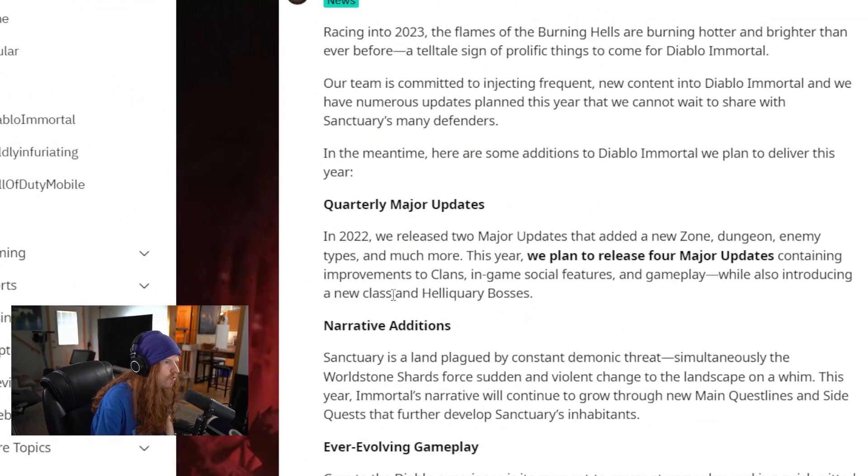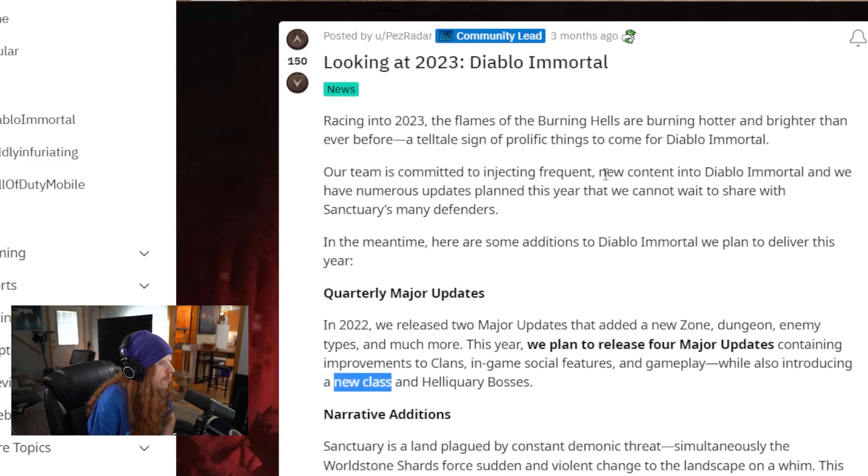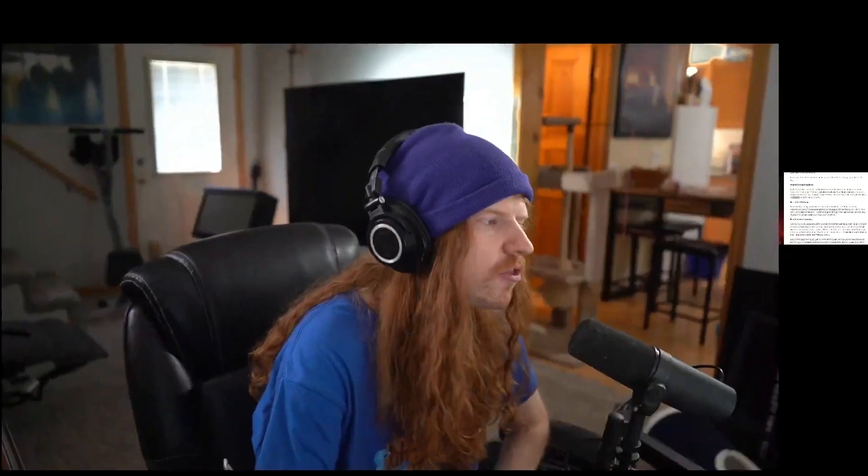If you look here, a new class is coming to the game in 2023 — a quarterly major update. This is official from Blizzard. This right here is Pez Radar, the community lead, talking about how a new class is coming to Diablo Immortal. The reason we think it's going to be a Blood Knight — and we'll talk about how this gets to D4 in just a second — is because we've seen tons of textures. They're still updating the textures up to this day in the game, and the file is for the Blood Knight class.